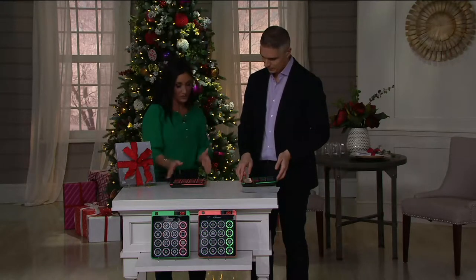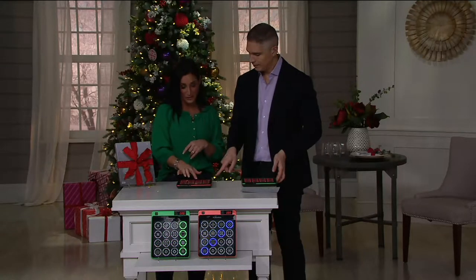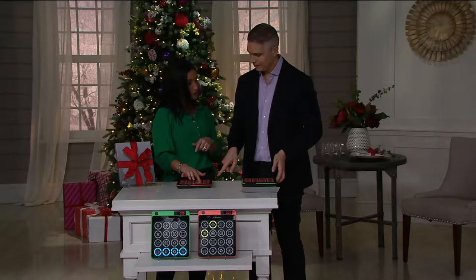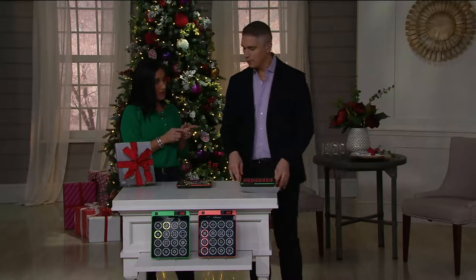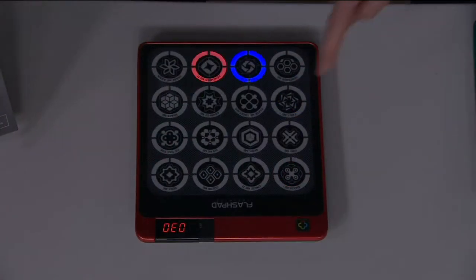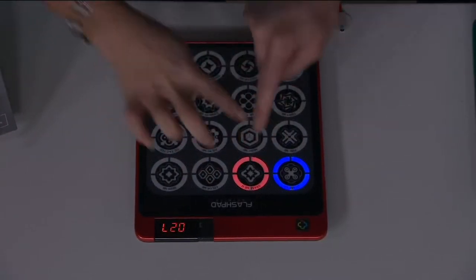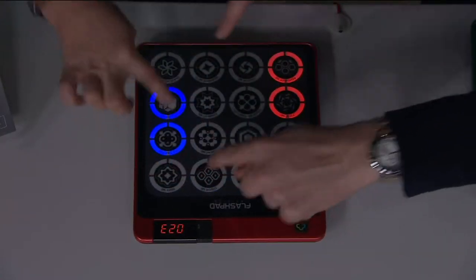The first game we played was Chase Me. Now let's play a dual player game. This is something brand new in this year's game — it's called Chase Me Together. You pick a color, either red or blue. I'm going to be blue, so it's your job to push every blue light you see, and I'm going to push the red ones. Oh look how fast you are! No mercy — you want red!